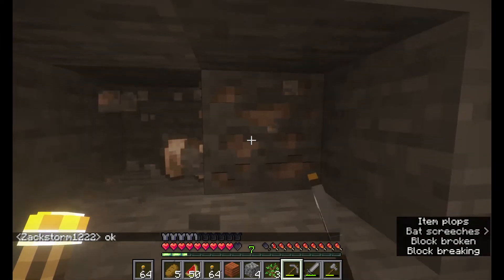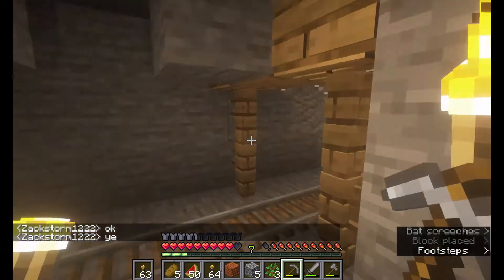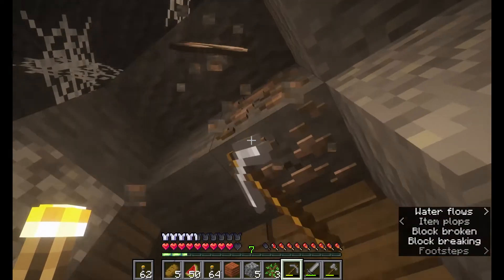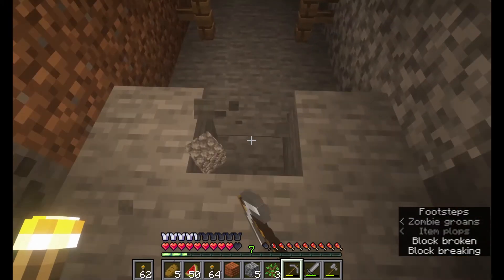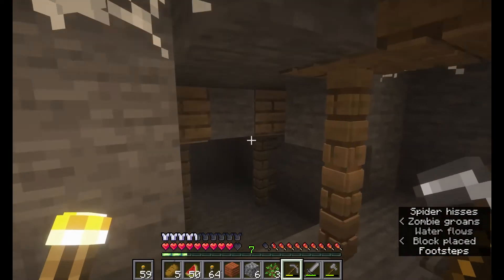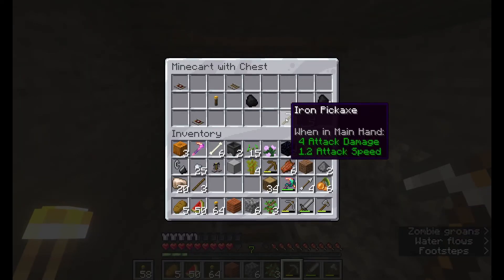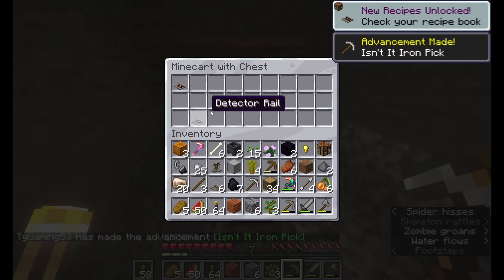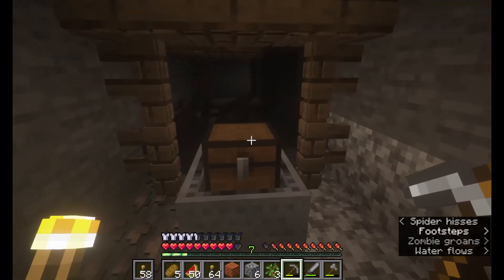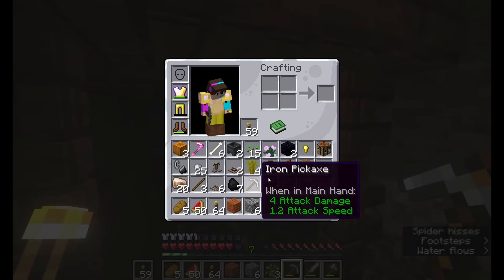You found underwater ruins — that's nice to find. I want to light this place up and I don't want to get lost. There's a chest — a minecart chest! There are glowberries — I didn't know that was a thing — an iron pickaxe, some rails, and some pork. I want the minecart. I'll take the detector rails.